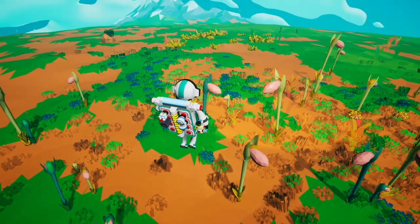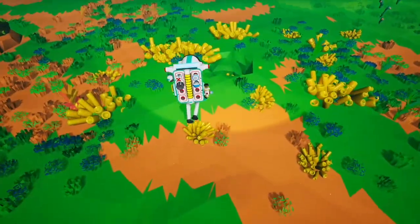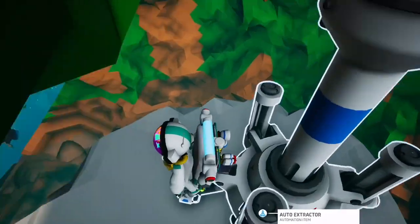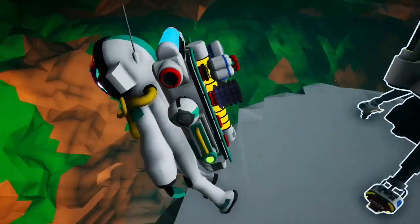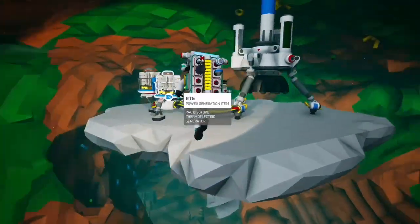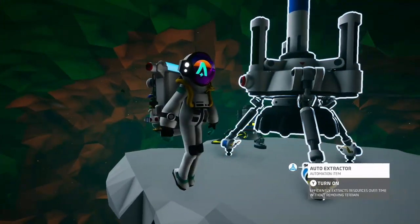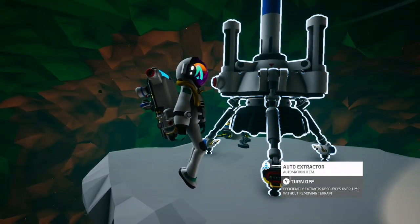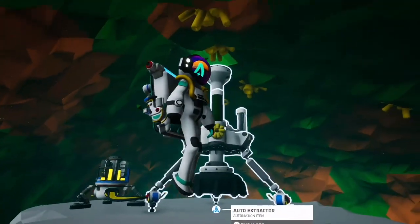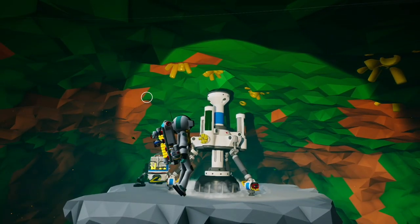Now to answer the question: can the auto extractor detect resources above itself? I've come over to this resin deposit, dug down, and put an auto extractor under here. I've also blasted away pretty much everything else in the vicinity so it can only detect what's above it. And as you can see, I can turn this on and it picks up resin — so it can see quite a bit above itself.